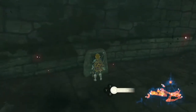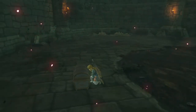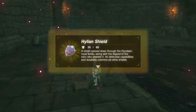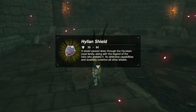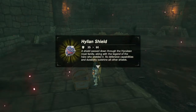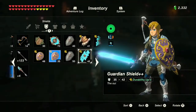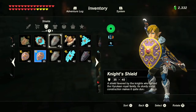Oh hey, what's this? Test of the Royal Guard — strike down the giant foe and become recognized as a Knight of the Kingdom. I'm a Knight of the Kingdom! We have to go back to the docks. Who found the Hylian Shield? Does its defensive capabilities and durability outshine all other shields? Those defensive numbers don't seem to mean a ton.